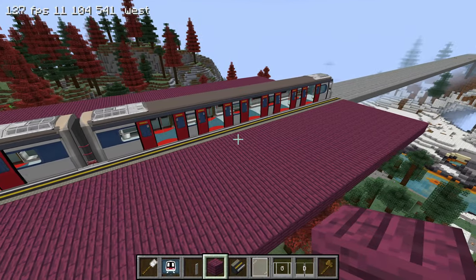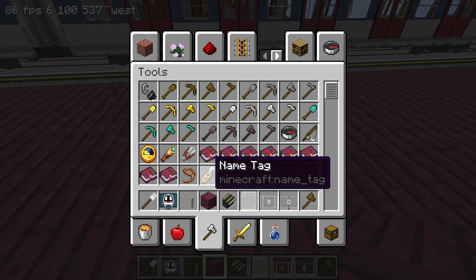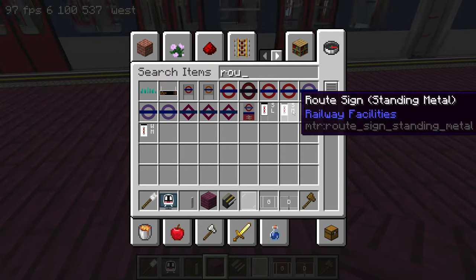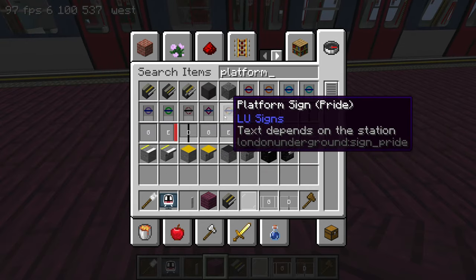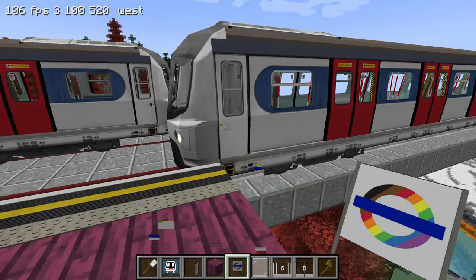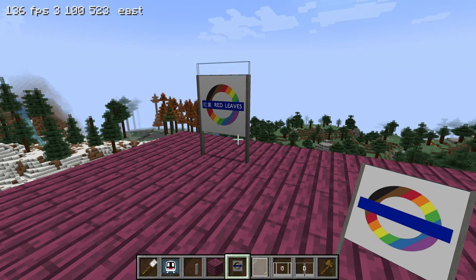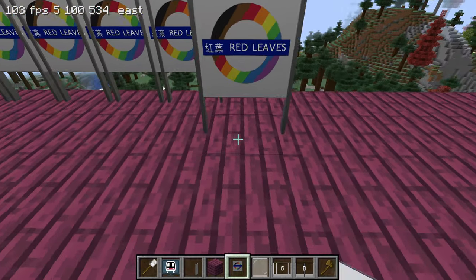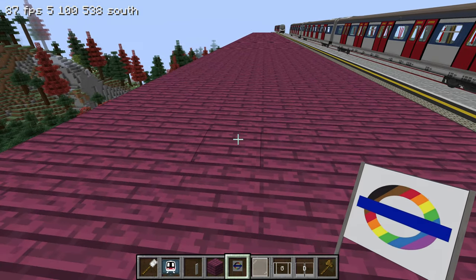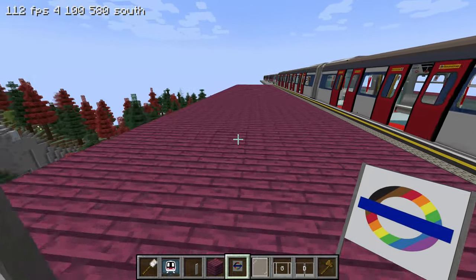Now let's put down some blocks to put the station name in. Search at the top right — roundel. That's the London Underground one. Search up platform again — that one! You know me too well. Place it somewhere, you can be anywhere along the platform. Red Leaves. You can decorate it however you want now. You can put those station name signs along the platform so that people would know what station it is. Like one every few blocks would be nice, so that when people get off the train they can know what it is. Maybe put some seats as well.